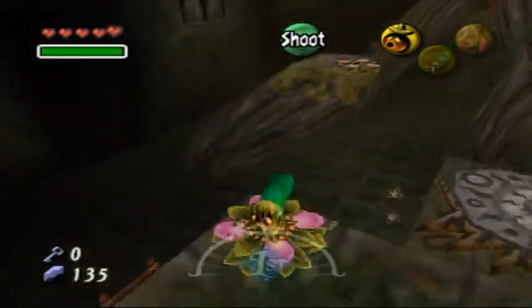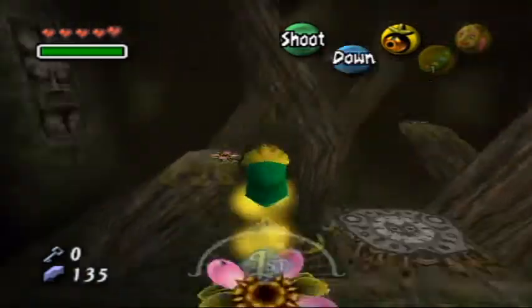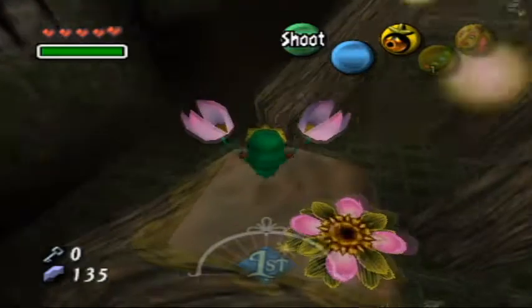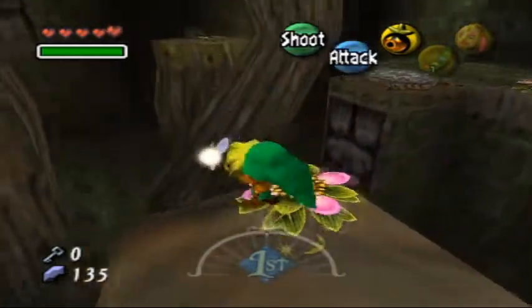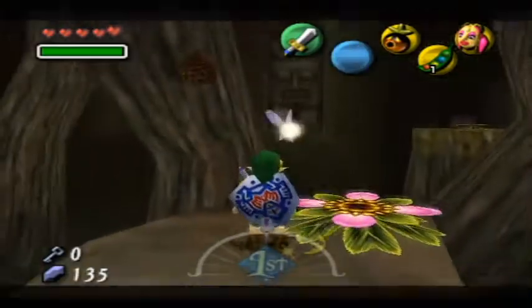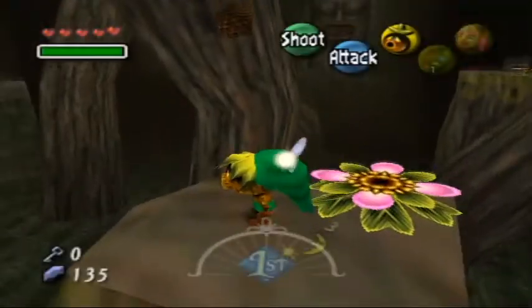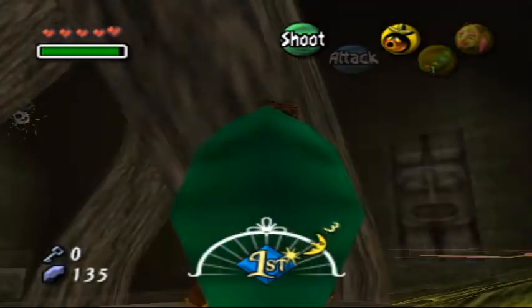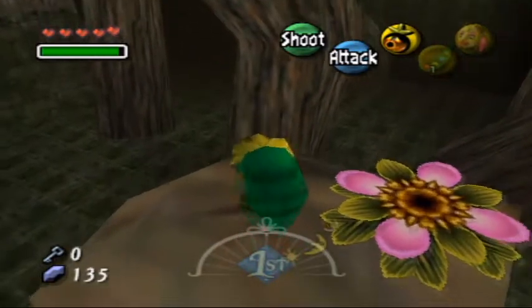I'll wait until I get over there, because I think there's one in that beehive. It would be kind of frustrating to find them if it weren't for the shimmering thing, because if you're up to 14 and need one more, it could be anywhere in the dungeon. That's why it shimmers — it lets you know if you're in the room. If they're in a different room, it won't shimmer.